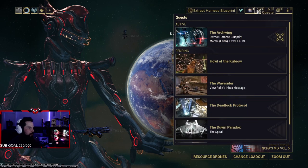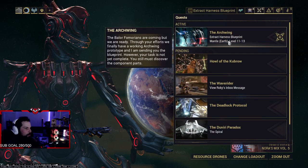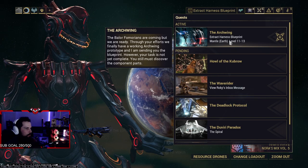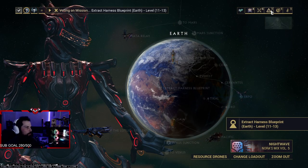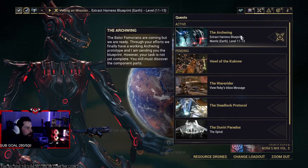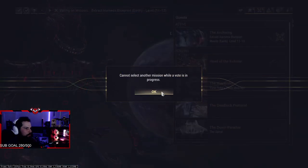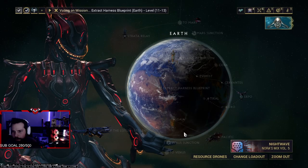There's not enough enemies. Earth, I guess — 13-hour resource farm for the spirit. What are we playing? Earth — I'm just going down the arcwing quest line. Here, I'm gonna do this real quick, this'll make it fun.